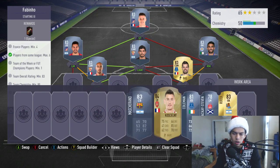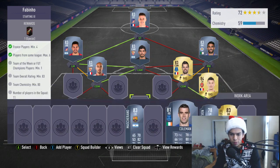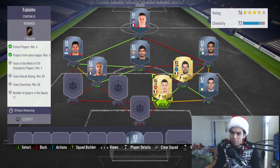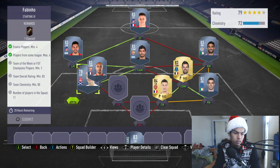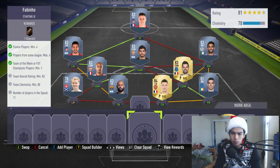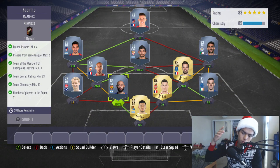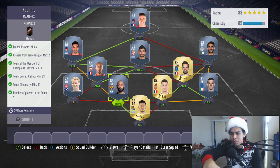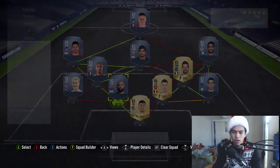We go Koscielny at center back and Coleman at right back. Then we go for this Makai Steven guy at left back, which is our inform for the team. Then we do go for Mascherano in the center back spot, and then we put Ruli to get him full chem. That gets us everything we need — the chem, the rating, the inform, the leagues, the French players, all that. Go ahead and do him if you want, that card looks incredible.